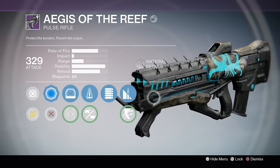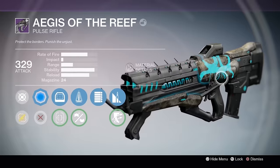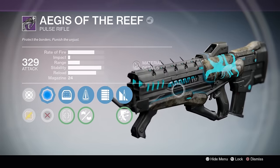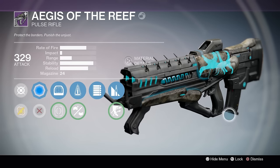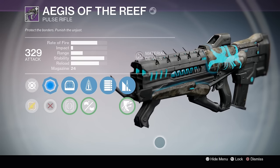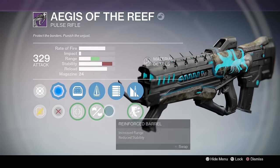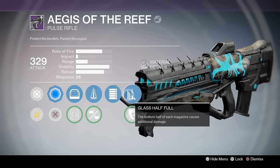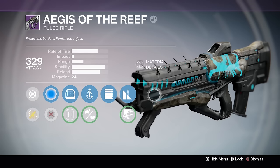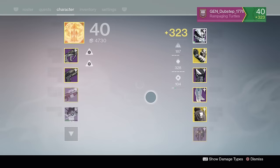First thing you're gonna notice, much like the Stolen Pride we reviewed — the hand cannon from the Prisoner of Elders — the Chroma gives it a sick looking pattern. With this blue Chroma, look at that. That is sexy, and you can't lie to me. Anyway, we're gonna be using this gun. I've been told it's a pretty mean pulse rifle, so I'm excited. This one has perfect balance, low recoil, full auto — love that full auto — and glass half full, so the bottom half of each magazine causes additional damage. Seems like a pretty decent roll with a lot of stability and good rate of fire.